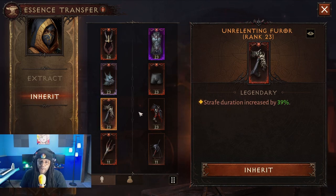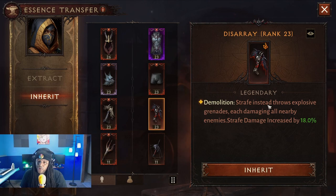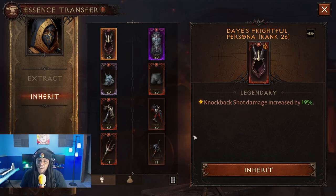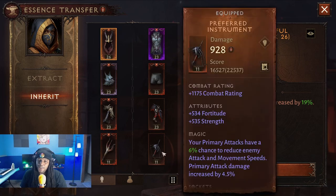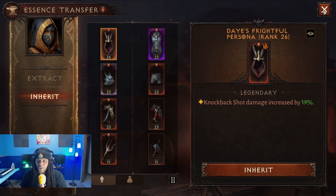We're going to add Strafe in — duration increased by 39, movement speed increased by 30 while using Strafe, and Strafe throws explosive grenades. And after Knockback Shot, your damage is increased by 10 for 4.8 seconds. I don't know if these are going to override each other — I don't think they will, but we're going to try this out and see how it goes.